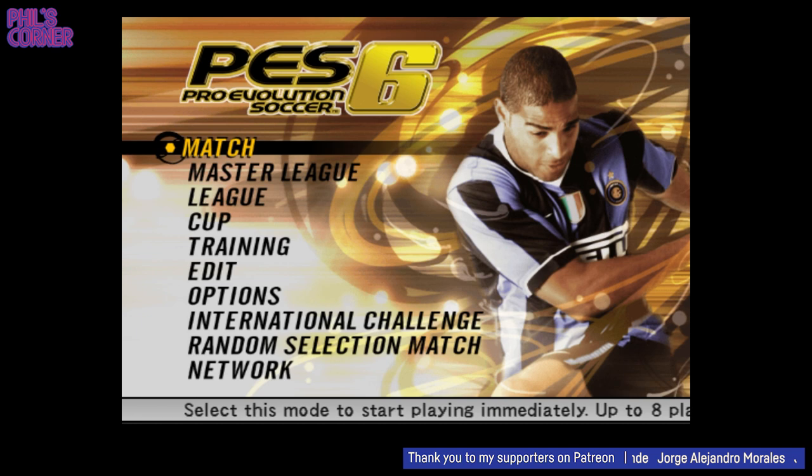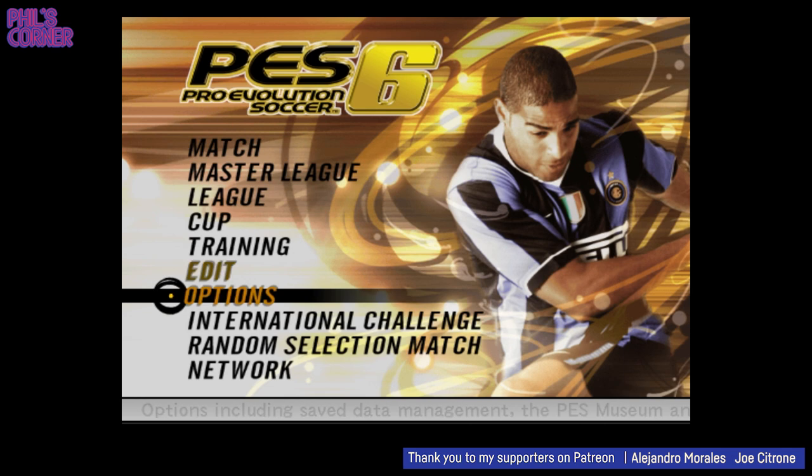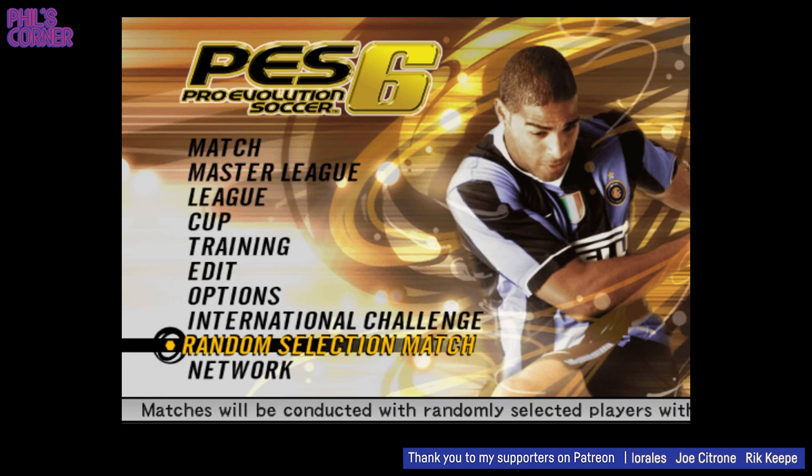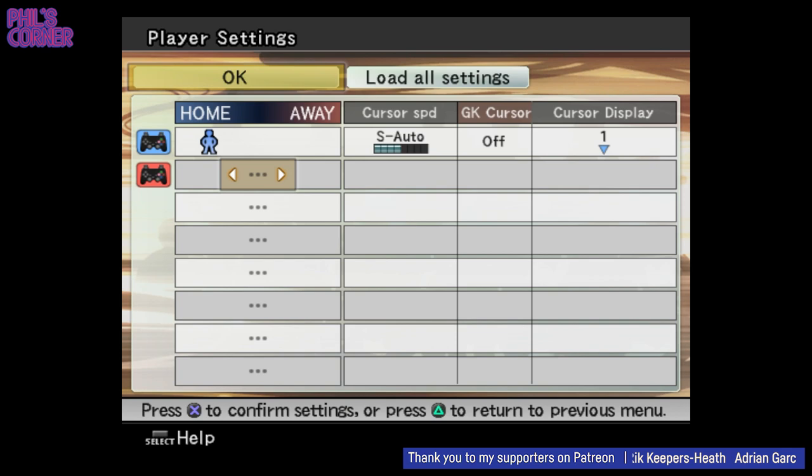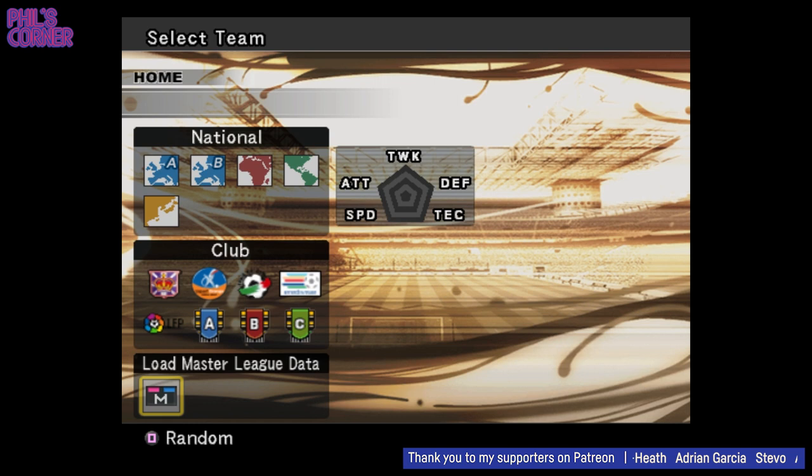Hey guys, welcome back to Kits in the Game, the series where I'm jumping back into the football games of our childhood to see if the shirts in these games are actually any good. Do the shirts stack up in hindsight to the real thing? Last time round we looked at FIFA 98 and today I'm going to be taking a look at PES 6. A lot of you guys requested this particular game and for good reason — this is a classic football game. As we did before I'm going to look at an international game and also a club game, as well as the features that exist in the game for customising and creating kits.